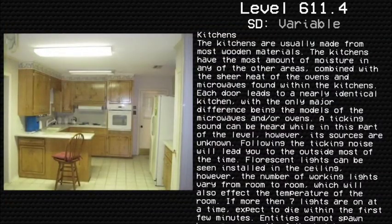Kitchens. The kitchens are usually made from mostly wooden materials and have the most amount of moisture of any of the other areas combined, with the sheer heat of the ovens and microwaves found within. Each door leads to a nearly identical kitchen, with the only major difference being the models of the microwaves or ovens. A ticking sound can be heard while in this part of the level, however its source is unknown. Following the ticking noise will lead you to the outside most of the time. Fluorescent lights are installed on the ceiling, though the number of working lights varies from room to room, which also affects the temperature. If more than seven lights are on at the same time, expect to die within the first few minutes.